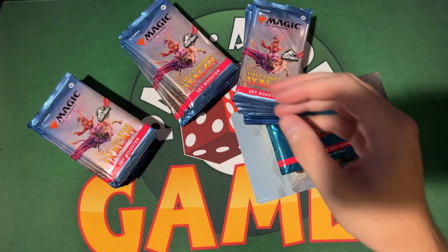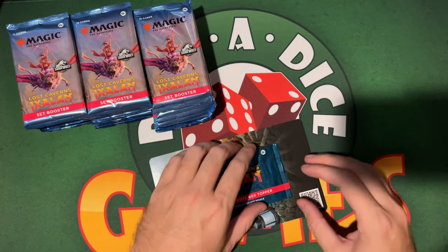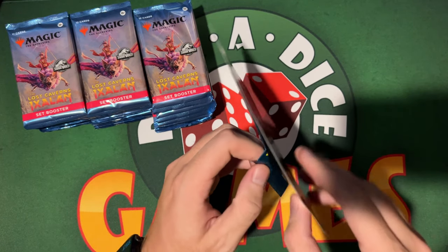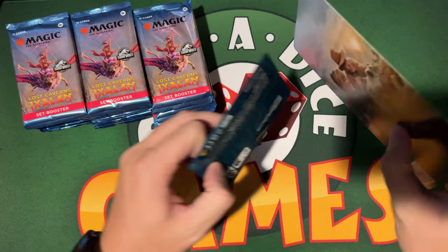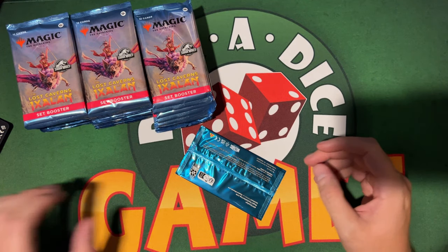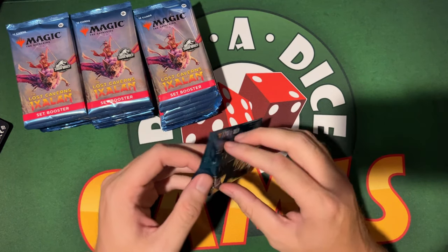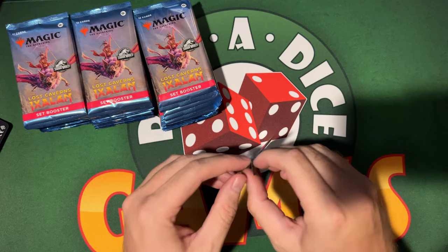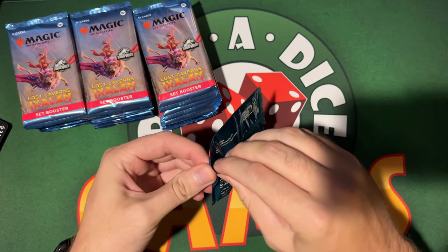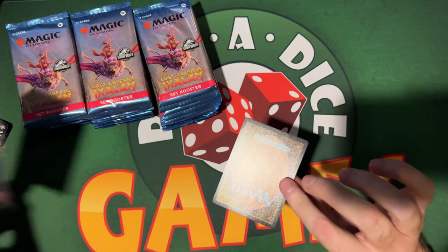They're located in Vista, California. If you're watching this right when it comes out — Saturday morning — Hunter and David will actually be at Paradise Games for the noon pre-release. If you guys see us there, say what's up! Let's see what this box topper is. What are you hoping for?